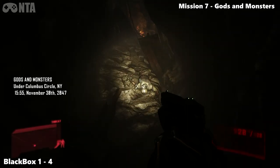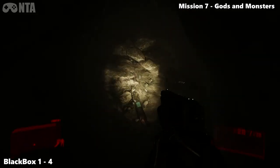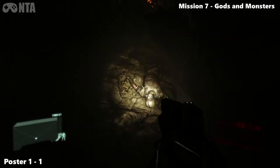Hello everyone. Mission 7: Gods and Monsters. As soon as you start the level, look down and you'll see a body containing the black box. This is right at the very start of the level, so you don't get confused.